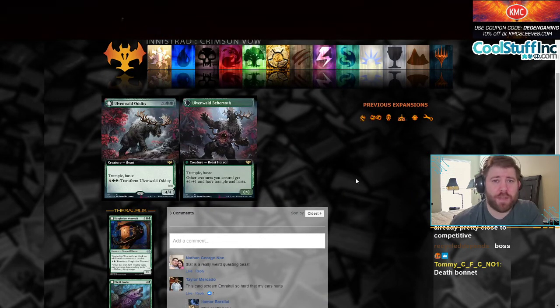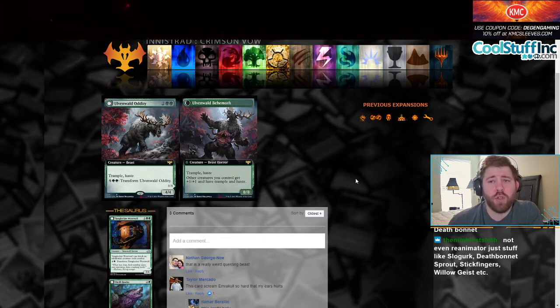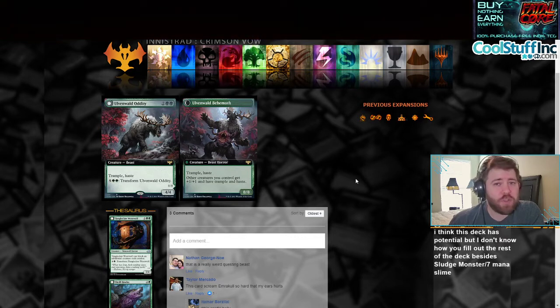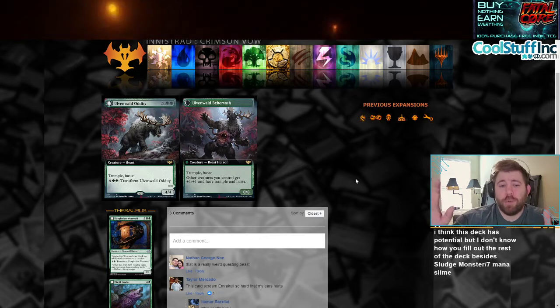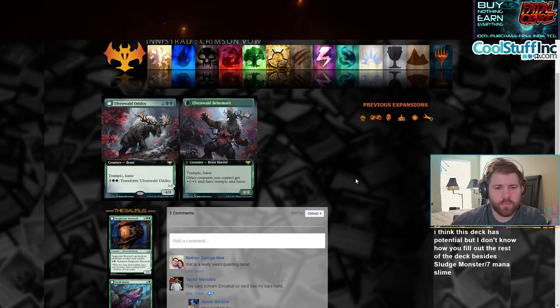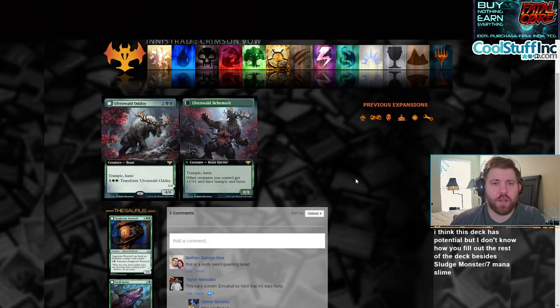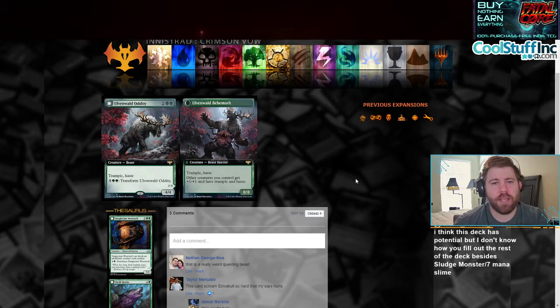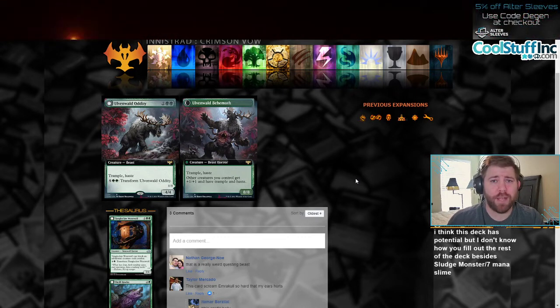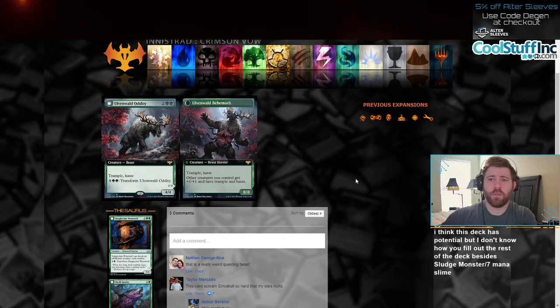Moving on to Ovalwald Oddity — I think this is one of the best cards we've seen so far. It's a four-mana 4/4 for two and two green, kind of reminds me of Questing Beast because this also has trample and haste. Four-mana 4/4 trample — you can pay seven mana to transform it. When it transforms, it turns into Ovalwald Behemoth, which is an 8/8, also has trample and haste. But here's the good part: other creatures you control get +1/+1 and have trample and haste. If you play a mono-green commander you're definitely playing this. You can probably do some kind of kill combo with it. In Constructed it's also insane — who doesn't want to play a four-mana 4/4 trample and haste? And then when you have the seven mana lying around, all your creatures get +1/+1 and trample and haste. That's green for you.